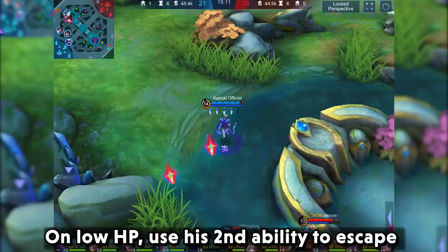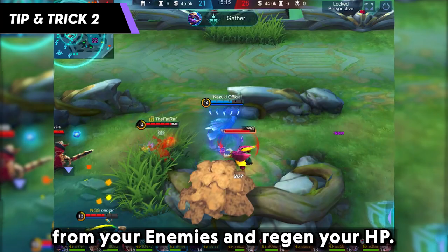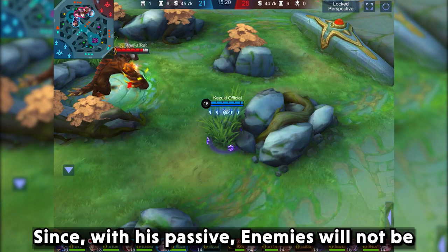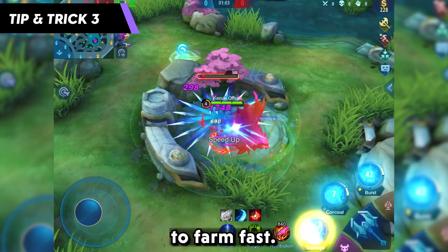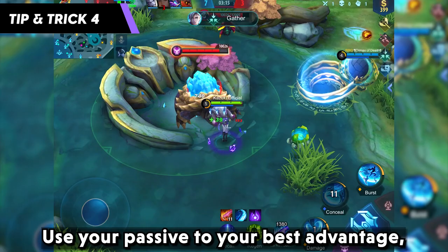On low HP, use your second ability to escape from enemies and regen your HP. Since with his passive, enemies will not be able to target him with target lock skills, and he will also gain increased movement speed at the same time. You can also use your ultimate on jungle monsters to farm first. Use your passive to your best advantage by stacking the shards on the ground, so that if there is a gank, you can use the shards on the ground to activate your ultimate with maximum damage.